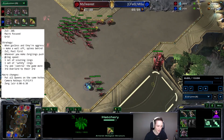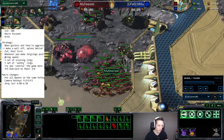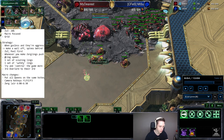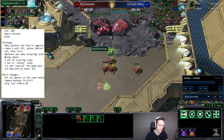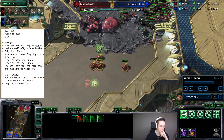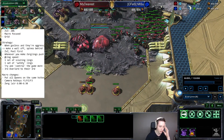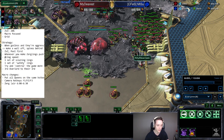Do you feel strong in Zergling-Baneling battles, or is that a weak point? Micro in general isn't that good for me. One thing that could help controlling Zerglings and Banelings separately is putting them on separate hotkey groups — not both on hotkey one. That means deselecting morphing Baneling cocoons from control group one. But it makes it a lot easier to control the two unit types independently. That's mainly personal preference, but it can help a lot in the micro battles.